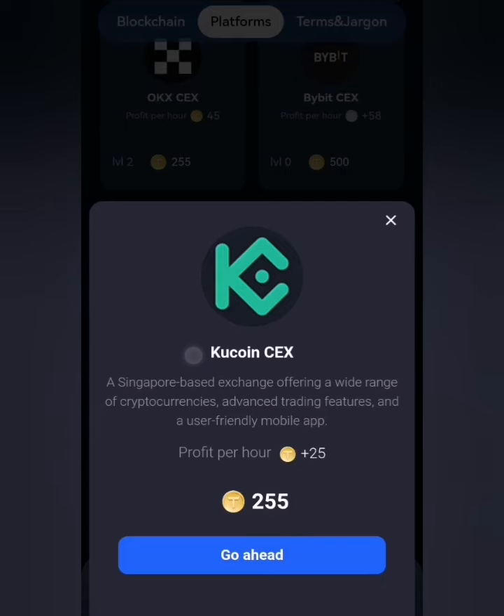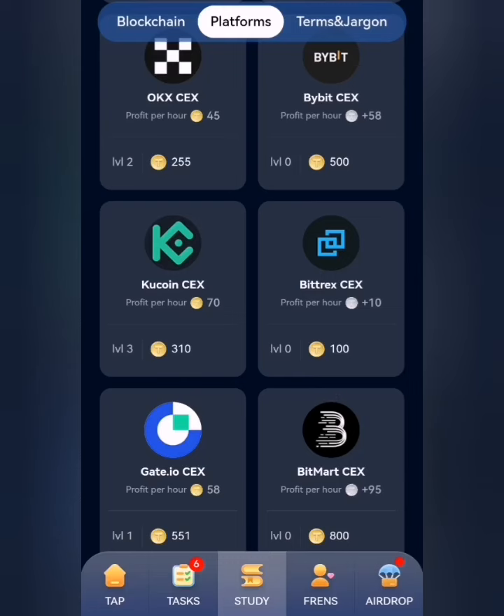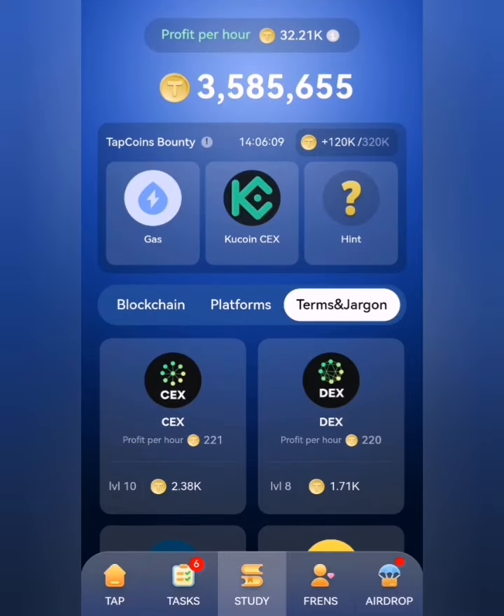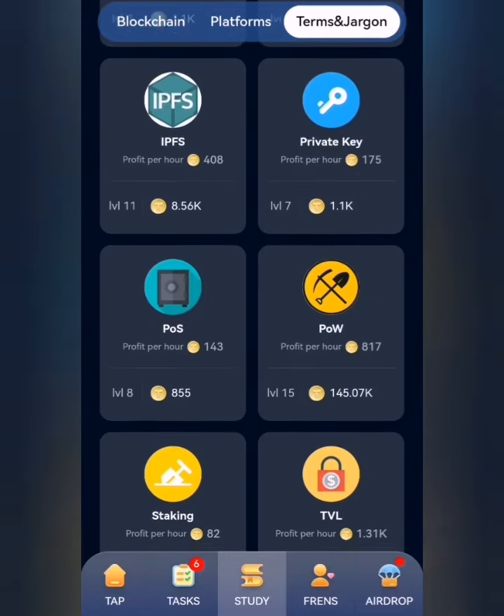This is CoinCoin, so I'll click on it and go ahead. All right, so the last card is Roadmap, which is under Terms and Jargon, and I'm going to look for that under this section.